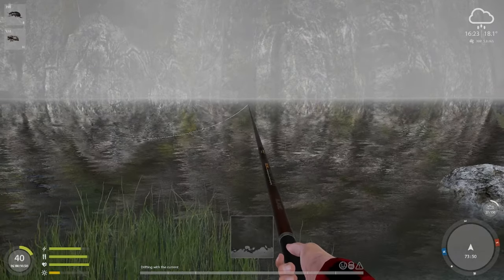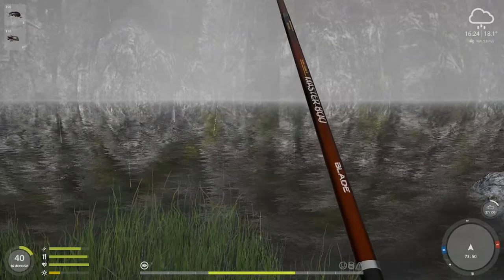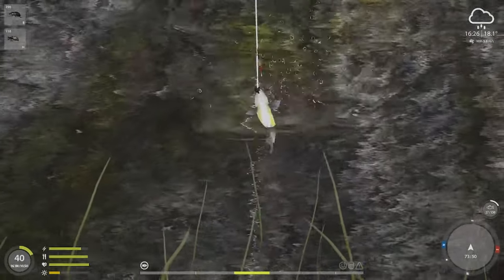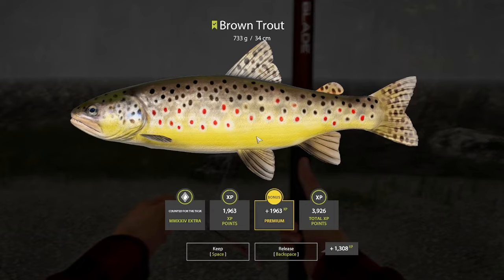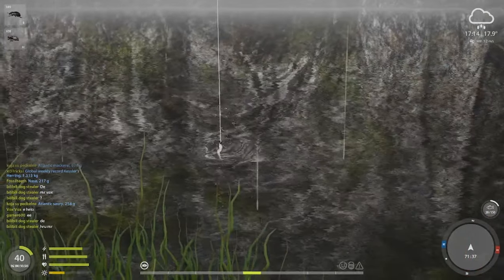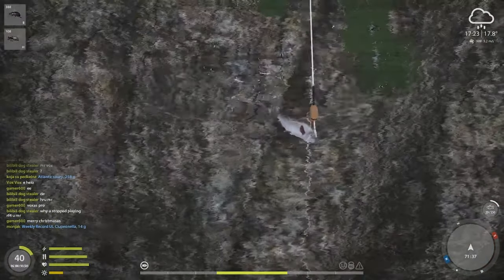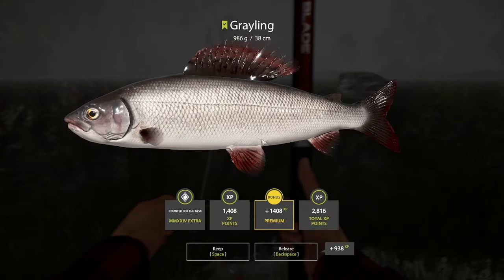Starting with an easy task — 6 different species using insects. I'm using the dung beetle with fly combo to get a few brown trout and graylings. First fish of the task, and then I move to this 7137 spot where I got some good fish. If you've seen some of the previous videos, I got the 1kg grayling and 1.5kg brown trout here.